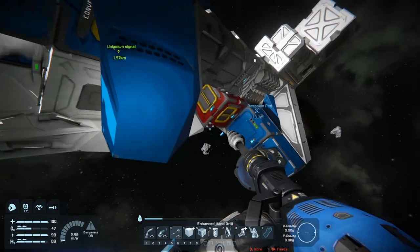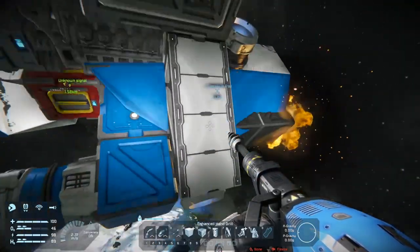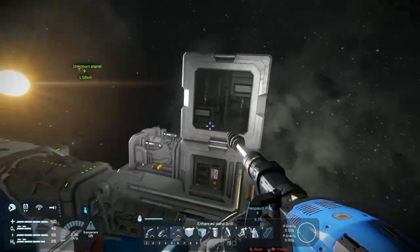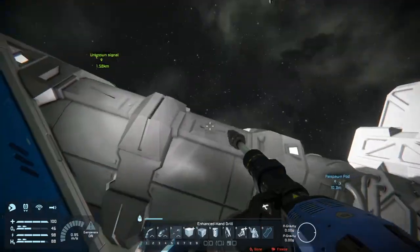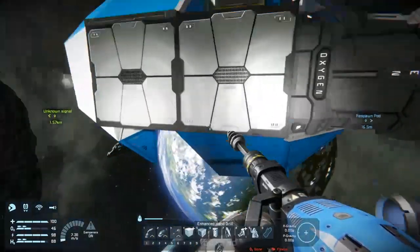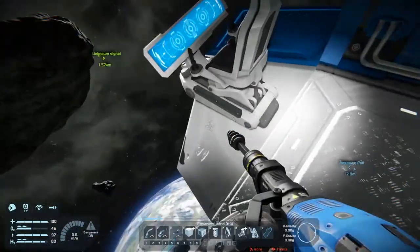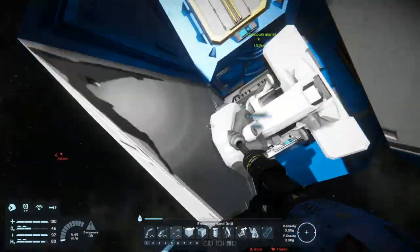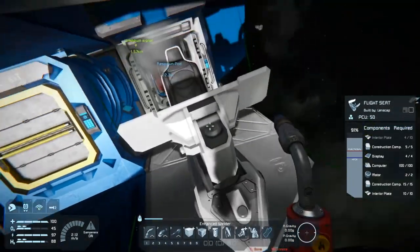Okay, how bad is it though? Is it really that bad? Refinery looks good, assembler looks good, engine seems to be working, we still got oxygen, our survival kit's okay. Mostly cosmetic it seems like. Our flight seat's fine, not really damaged.